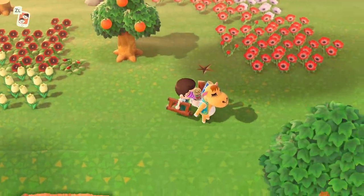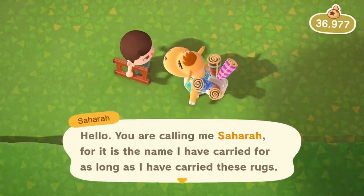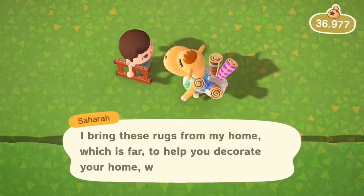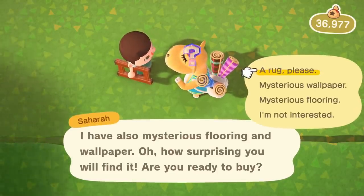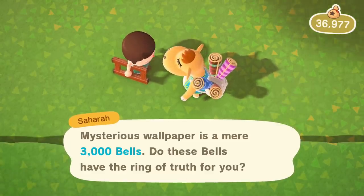Sahara's here! Sahara — which is far — to help you decorate your home, which is near. I have small rugs, large rugs — yeah, we know. But what I want is flooring and wallpaper, that's what I'm here for. Mysterious wallpaper — it's only 3,000 bells. I'll take it.